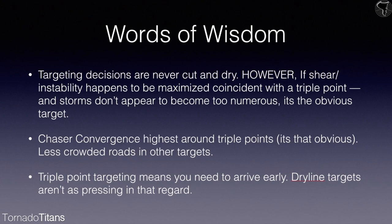Targeting decisions are rarely cut and dry. If shear and instability happen to be maximized coincident with a triple point — those two things are really maximized on top of a triple point and you don't see that storms are going to become too numerous — triple points are the obvious target. You should just go there; your work is done. However, chaser convergence will be highest around triple points because it is that obvious, and there will be less crowded roads at other targets.